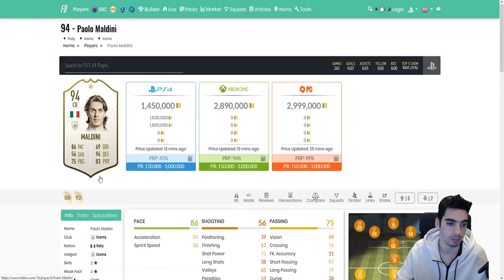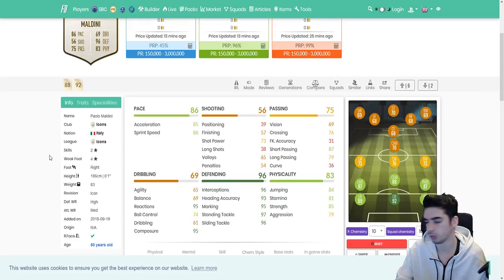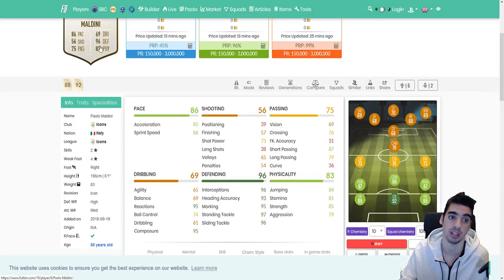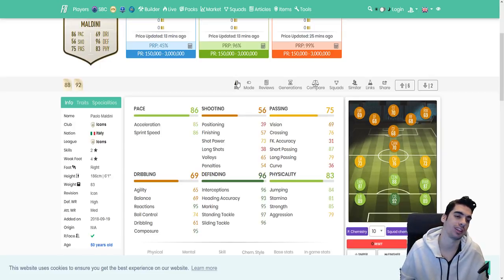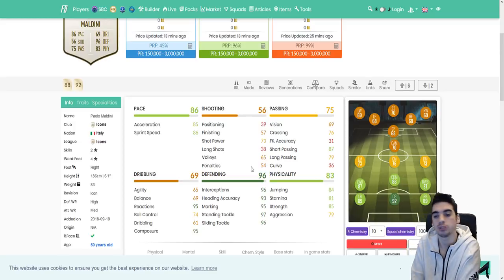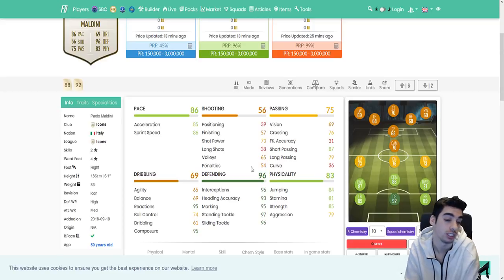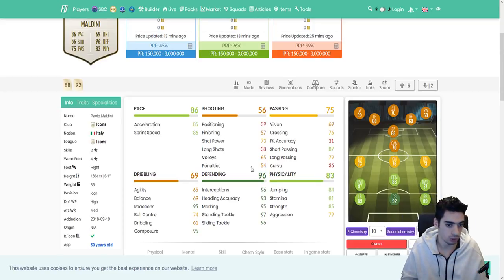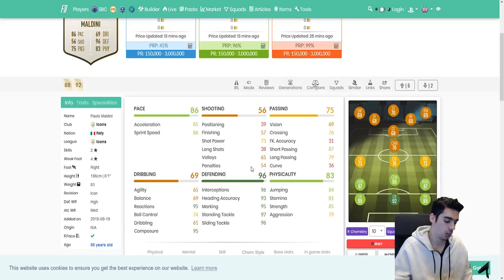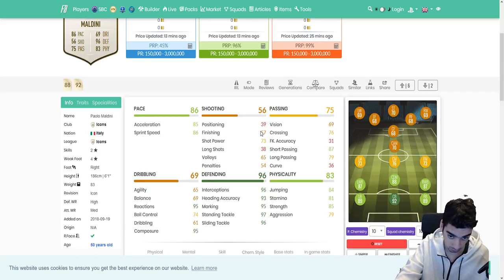Next card is Paolo Maldini. He's obviously going to be a beast — probably one of the more meta cards. Four-star weak foot with 75 passing, 86 pace, 96 defending, 83 physical. The most important thing with center backs in general is their agility, balance, acceleration, and sprint speed together. This year is not as bad as last year in terms of that, because acceleration and sprint speed is actually more relevant. When a player has good agility and balance it allows them to turn quicker. His agility and balance is actually decent considering he's 6'1".